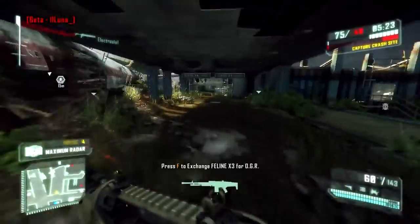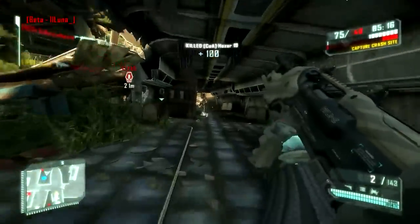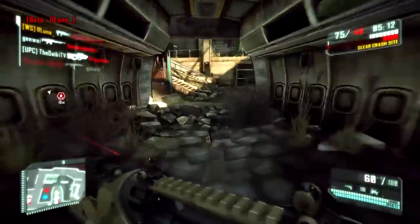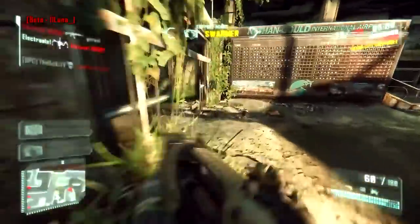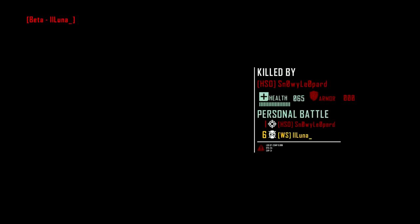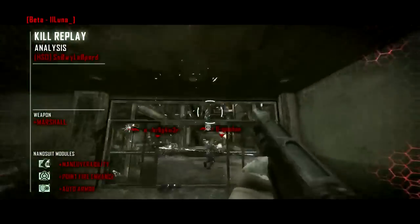One thing you do have to watch out for right now is shotgunners in the open beta. The shotgun is really powerful, as I said in a previous video, and if you do want to level up pretty quickly, I suggest you use the shotgun. Once you've done that, you can start customizing your classes to your own preference, but yeah, use the shotgun default class. It's really powerful. It's kind of cheesy to use something that's so overpowered, but if you want to level up, use it.